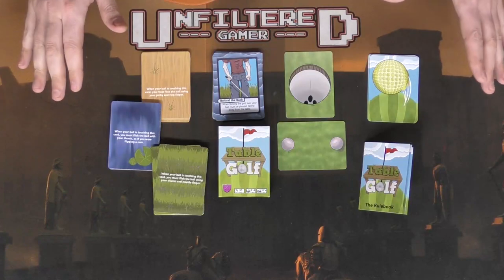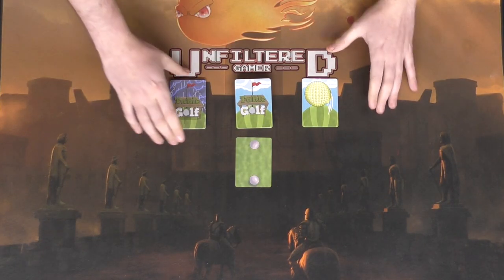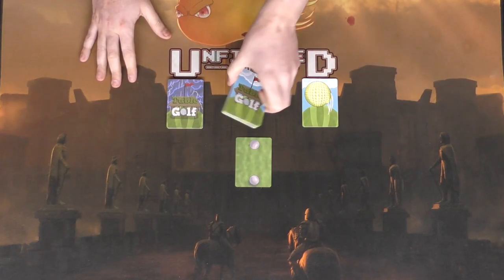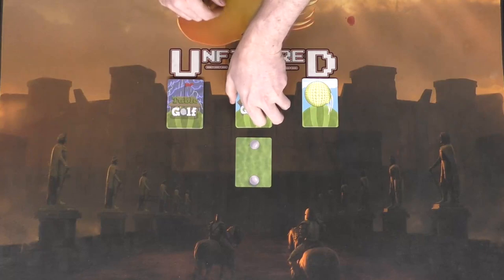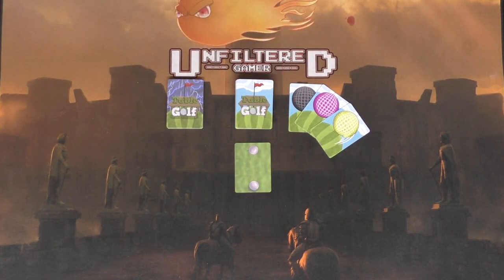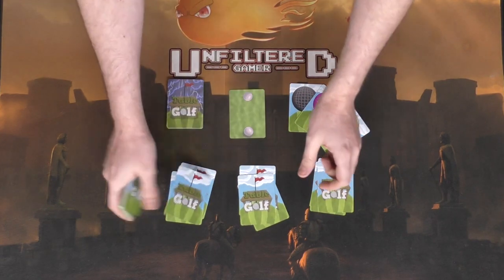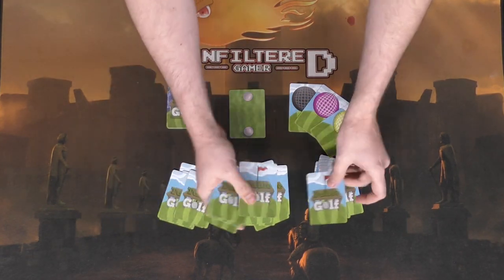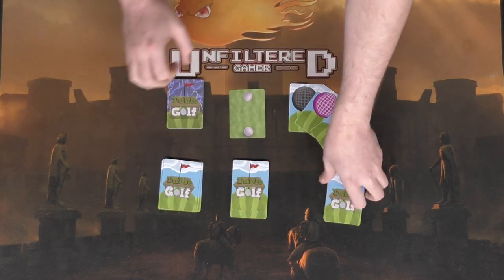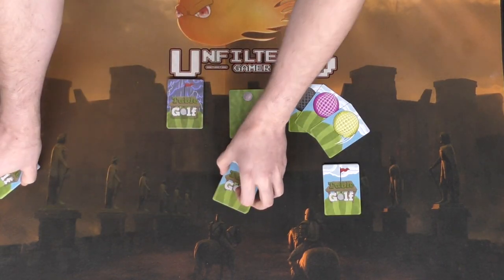Let's show how setup works. The deck of random weather cards is shuffled, the hole is shuffled in with the terrain cards, the tee is set aside, and the golf balls indicate the number of players — for a three-player game take three balls. You then deal out the terrain cards and hole card equally to each player until no cards remain.